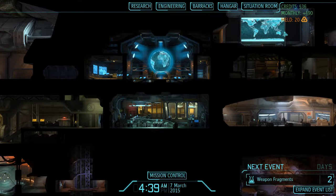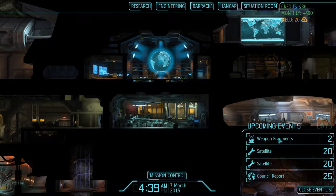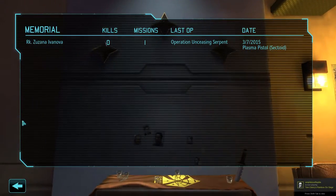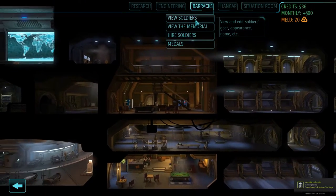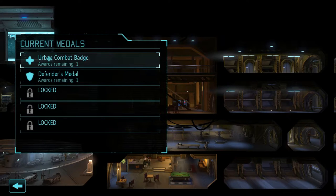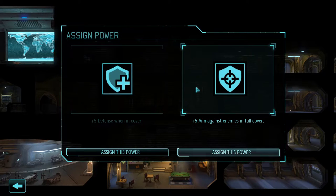Hey guys, welcome back to another episode of XCOM Enemy Within. This is one of our newer playthroughs — we're two missions in and nothing really exciting has happened yet. We're researching weapon fragments, finished two missions, some units got hurt, and we lost one of our rookies in our last mission. She just got one-shotted, but nothing we can do. We do have some medals, so let's assign some powers first.